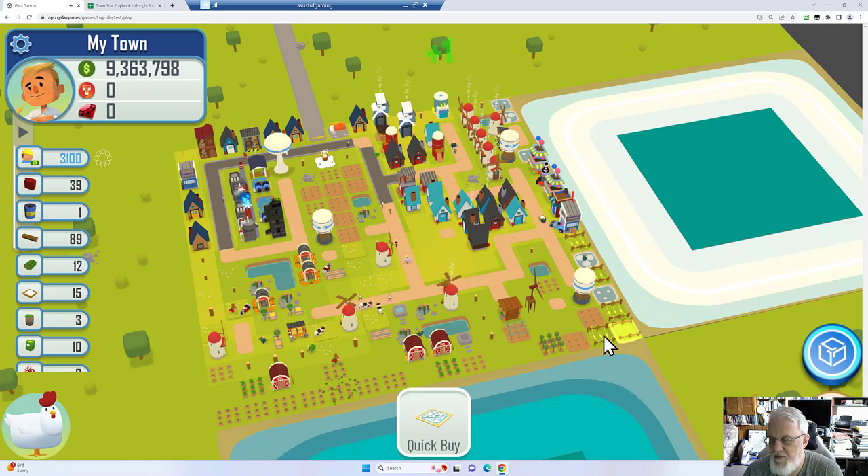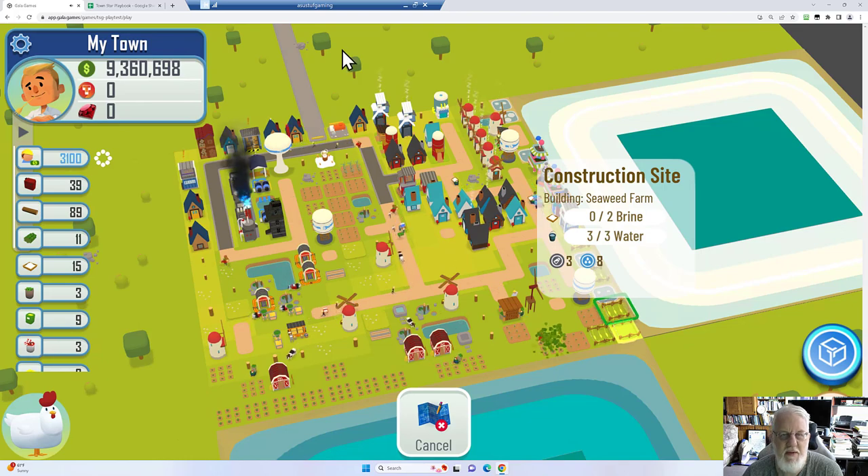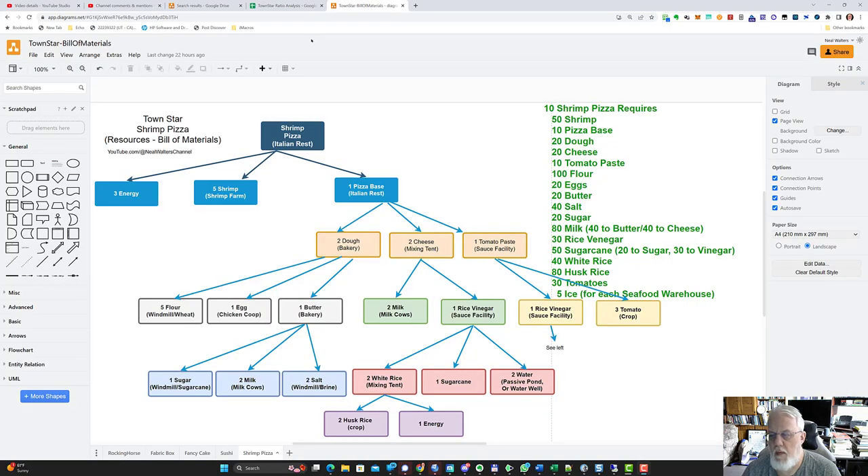I also was playing with my seaweed farms and my shrimp farm down here, so I'm just letting those things build while we're talking about other things. This is a chart that I think I did another video on — if I didn't, I'll do a whole video just on this. This is what it takes to make shrimp pizza, which is going to be the meta build for this week. Different weeks of competitions have different meta and they give extra points for certain items. This week, the thing you need to do to get the most points is to make shrimp pizza. To do that, you need the shrimp and you need a pizza base, and to do pizza base you need cheese.